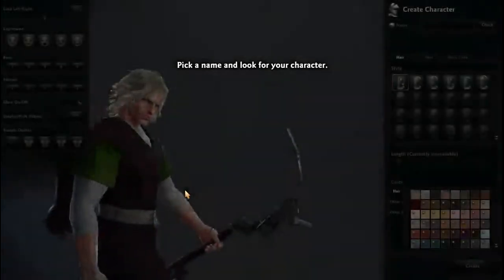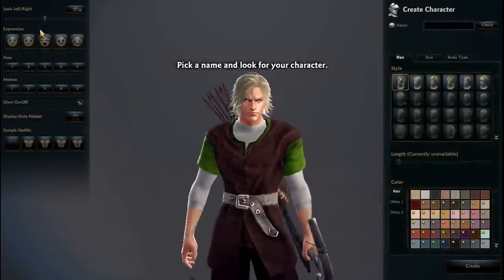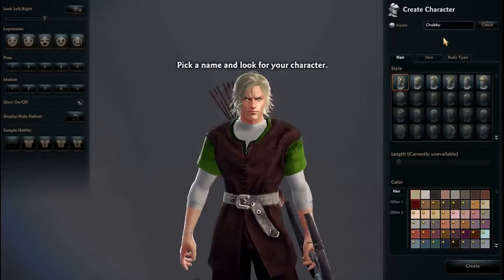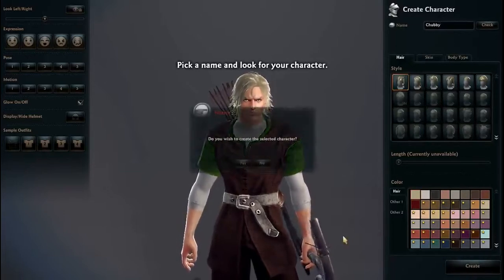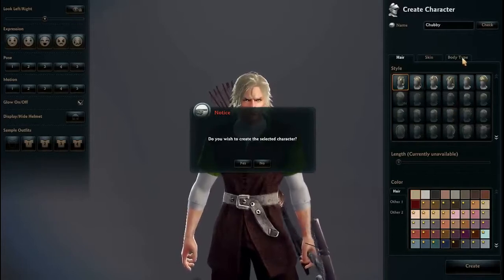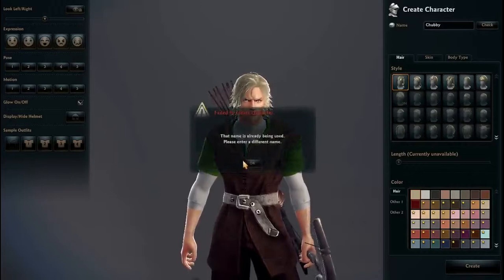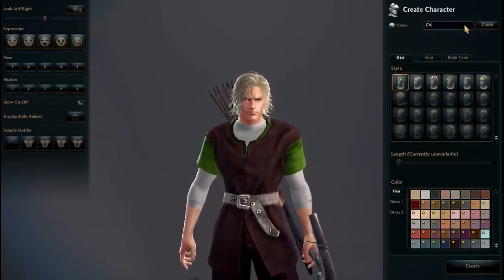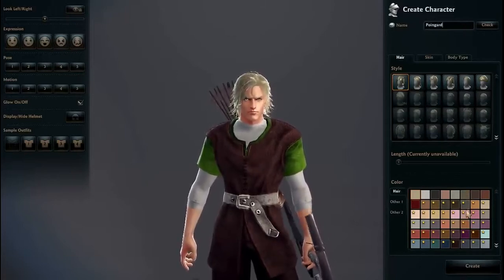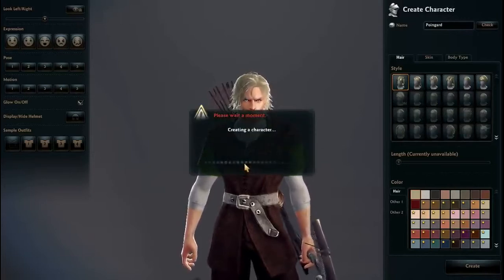You just go into a room — they have silhouetted players and everything. And here's the customization that you can do. We're going to name this guy Chubby. Just messing around with that — I'm not going to customize them at all, but as you can see, you can do different expressions, a couple poses, a couple different hairstyles, skin types, body types, everything like that. That name's being used, so just name something I'm pretty sure no one has. Get into the game here.